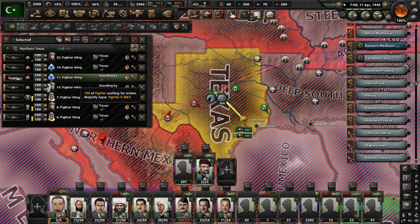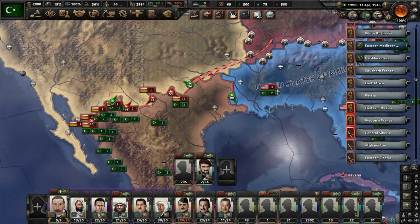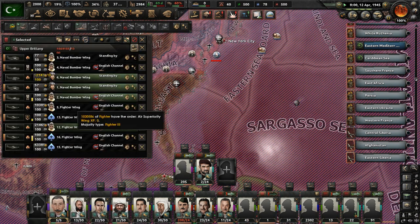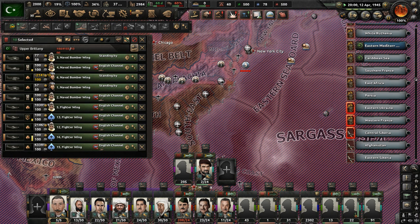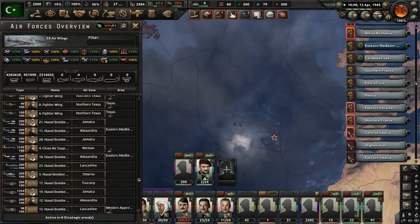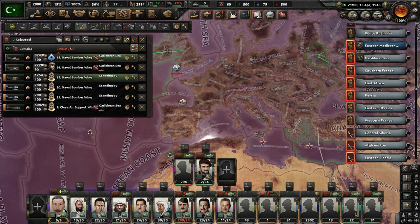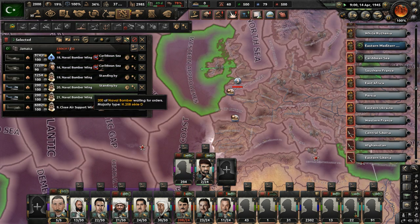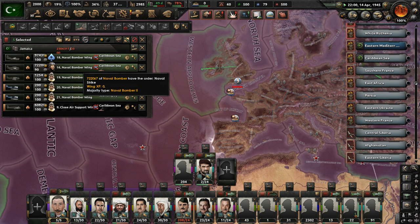Some air wings are just busted — we're going to make new ones. How many more naval bombers and squadrons do we have to fix? Upper Brittany — just disband all these groups. This is ridiculous. Some of these are just not being used at all. It's absurd. We did not get negative manpower again — this is just a huge scourge on my organization, my whole military. Caribbean Sea — fix all these up, delete them. The ones that aren't doing anything, just delete all of them. So frustrating.